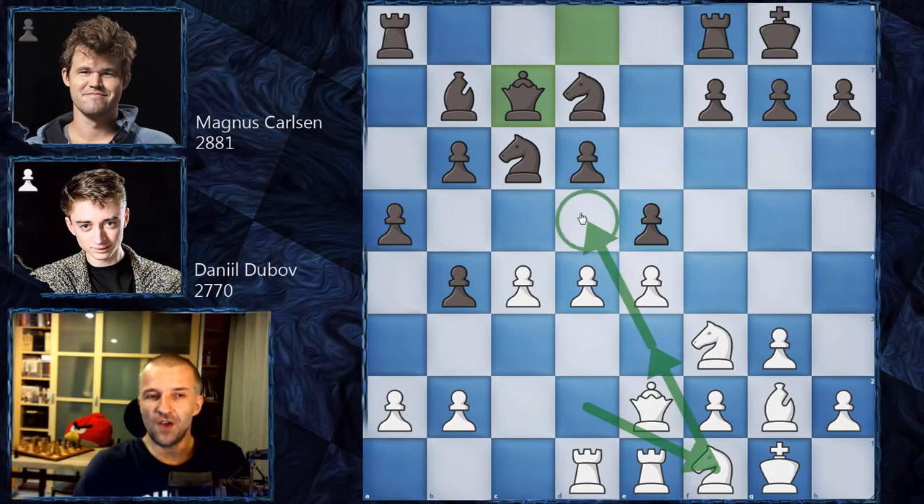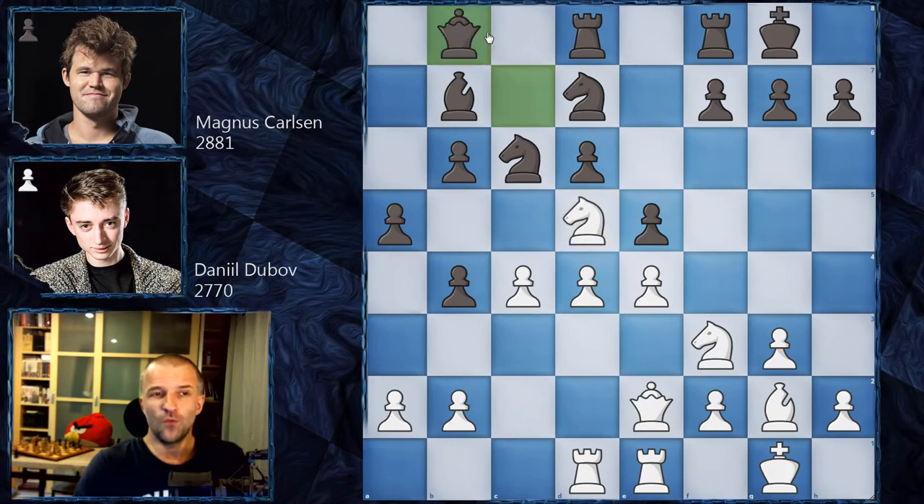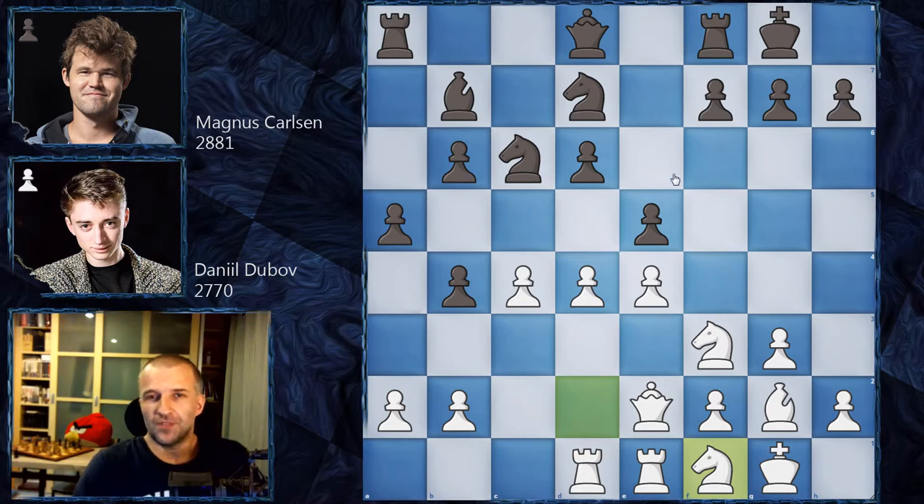Magnus didn't go for queen c7, but why? Because this knight on f1 is heading to d5 with tempo on the queen, which looks a bit uncomfortable for black. However, after knight e3, rook a to d8 — everything is fine. Even if the knight jumps to d5, the queen can just move; the rooks are already connected and the queen is still watching this diagonal. It's a slightly passive position, but that's what you accept playing black sometimes.